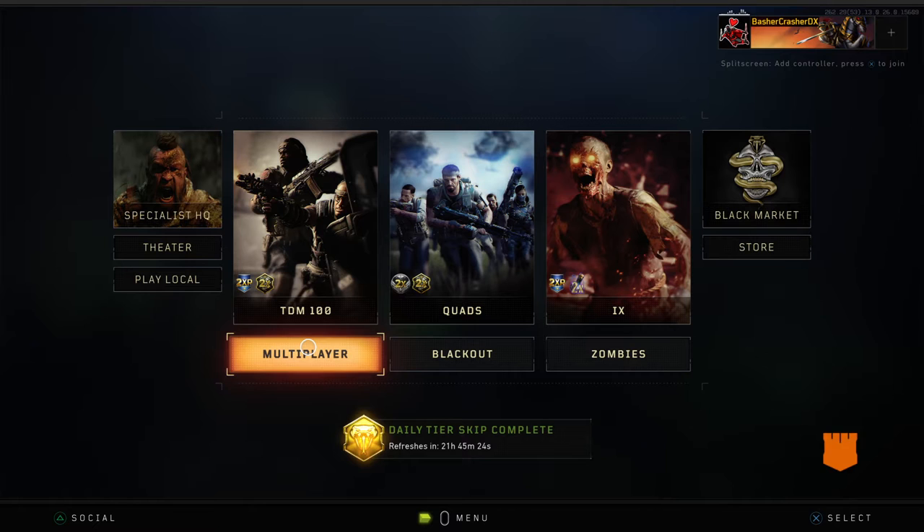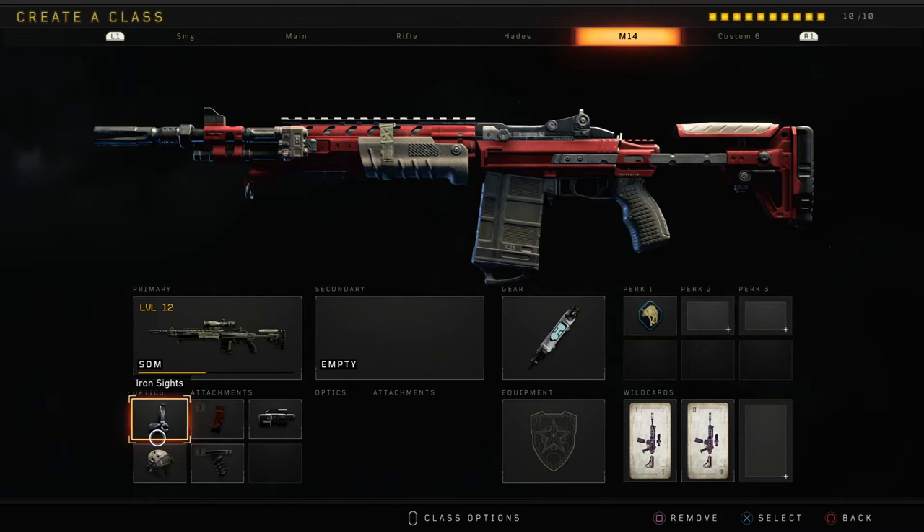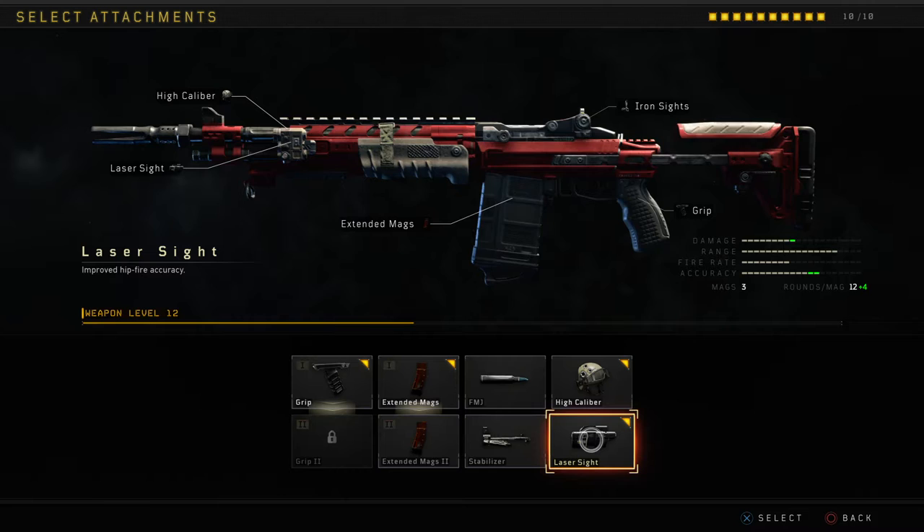This SDM sniper rifle is a one shot to the head and two shot to the body. It's also known as the MK14 from Modern Warfare 3. Overall, this gun has no balanced aim whatsoever — that's not unless you use laser sight. Laser sight basically gives it the accuracy of a regular rifle.